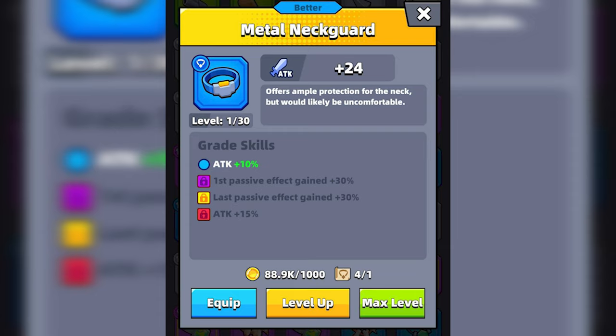The Metal Neckguard does two things: it increases your attack and two passive effects by a percentage. A better grade Metal Neckguard will increase attack by 10%. The next two grade skills increase the first and last passive effects by 30%, and the last grade skill increases attack by 15%. This means the Neckguard will increase the stats of the first and last supplies you obtain in the game depending on the grade of the gear.